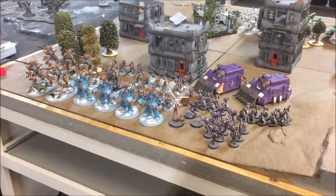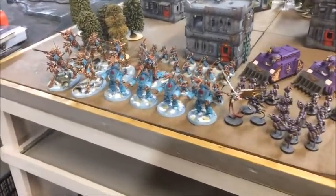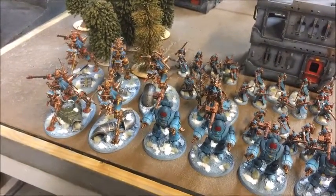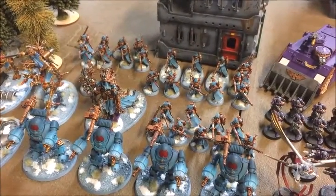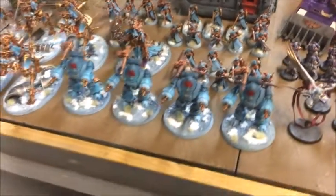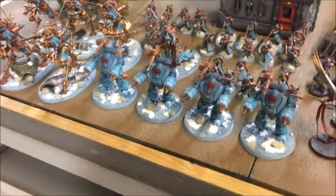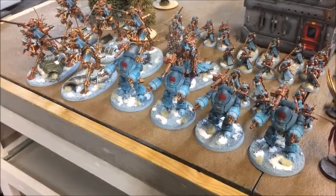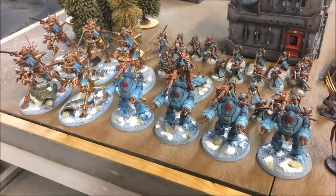Here's Javid's 2000 points of mixed Mechanicum and Sisters. For the Mechanicum he's going Mars because he's got Belisarius Cawl leading it, plus a Tech-Priest to fill out the Battalion HQ requirements. For troops he's got three units of Skitarii Rangers — one of eight, one of nine, one of ten — and the unit of ten has three Transonic Arquebuses. Then we've got the Castellan Robots, four of them with full Phosphor Blasters. A very scary unit — I've played against these twice before.